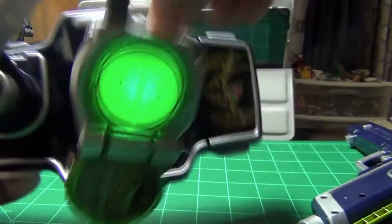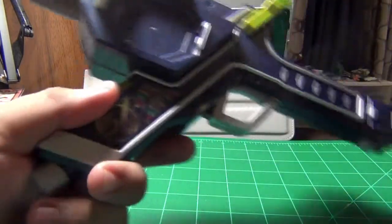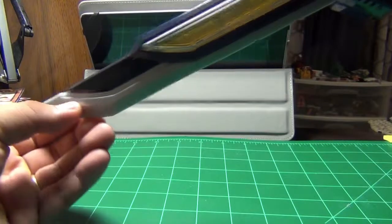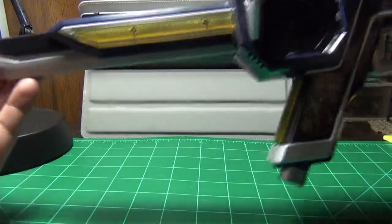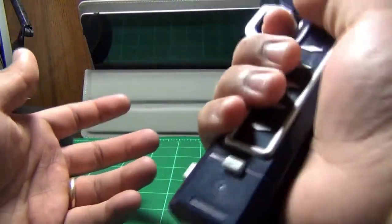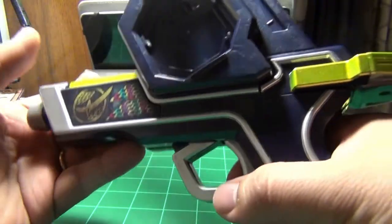Now let's get on with the sword, because that's what this set came with. Here's the sword — that's pretty cool, it has the Gaim symbol already. Obviously it's a kid's toy, so obviously the length of the blade won't be that impressive, but the handle feels real nice, real good. I have humongous Asian hands and this fits me really nice, so yeah, there's that.